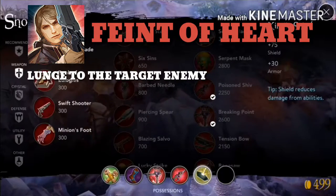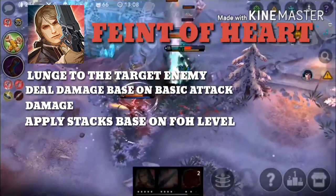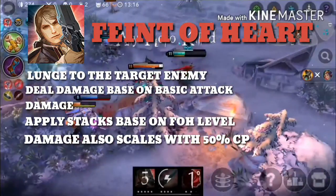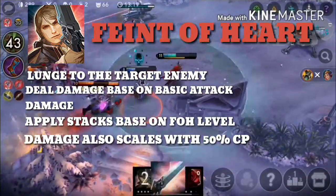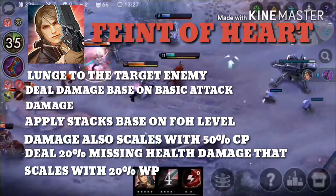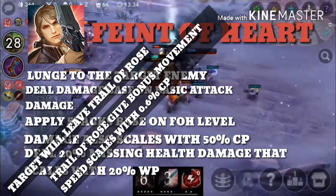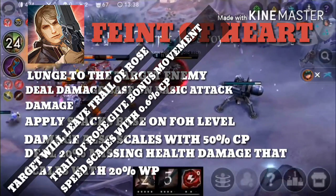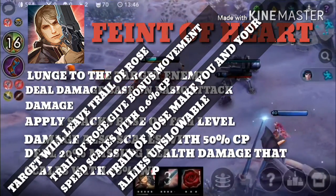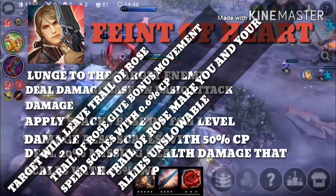Faint of Heart: you dash to the target enemy and deal damage based on your basic attack damage. You will apply Heartthrob stacks to the enemy based on Faint of Heart's level. If you have Crystal Power, the damage also scales with 50% of Crystal Power. Using this ability on a target with max Heartthrob stacks deals additional damage equal to 20% of their missing health, and this missing health damage also scales with 20% of Weapon Power. The target will leave a Trail of Roses, which gives you and your allies bonus movement speed scaling with 0.6% of your Crystal Power. The overdrive makes you and your allies unslowable on the Trail of Roses. Additionally, this ability's cooldown will reset if the target is killed within the last 0.5 seconds.